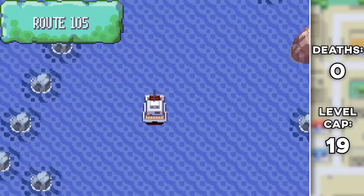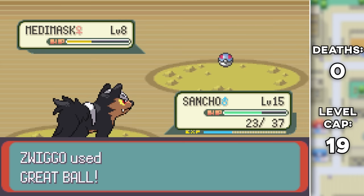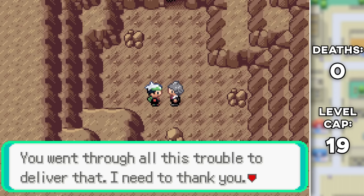He brings us to Dewford Town where we pick up the Old Rod and capture a Boskuwashi. In the Granite Cave, I also capture a Yamask-Meditite fusion — and she looks pretty damn menacing. I wanted to name her Aang, but it became Ah instead. Let's just ignore that. We deliver our letter to Steven and head on over to the second gym.